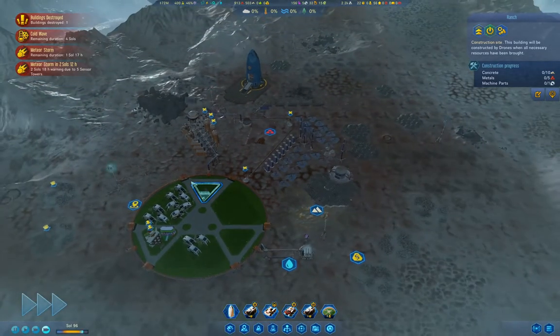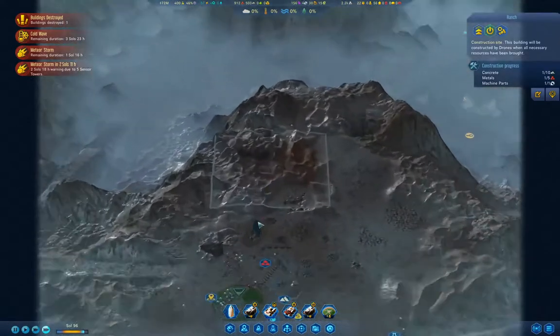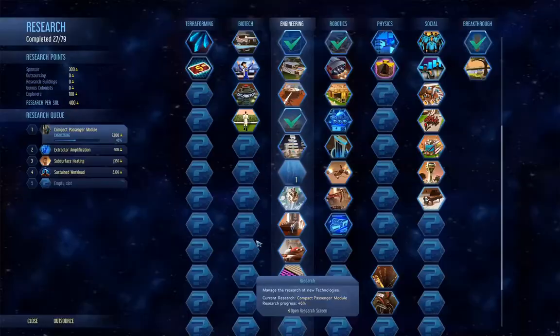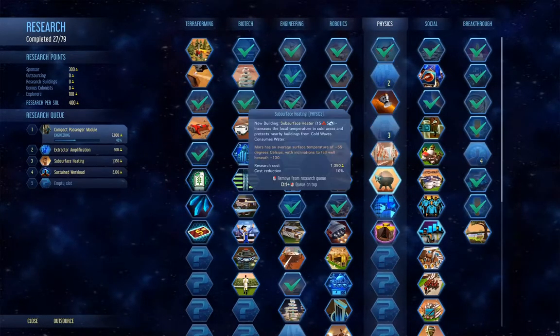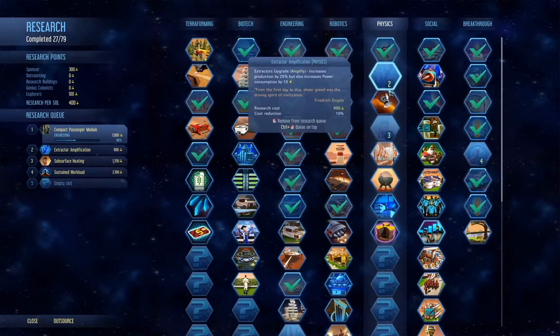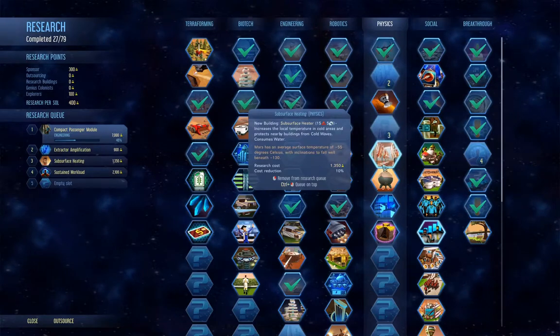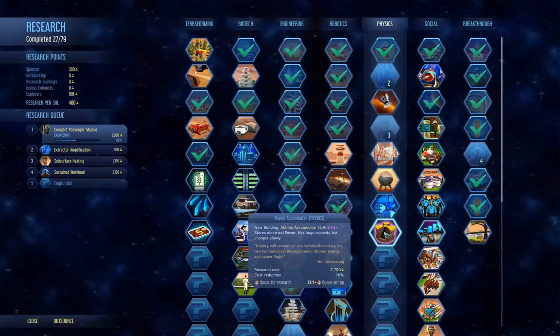Let's up the tempo and let things happen a little faster. Let's check in here — deep scanning. Have we revealed deep scanning yet? It's in physics. No, we haven't.